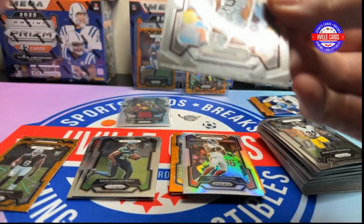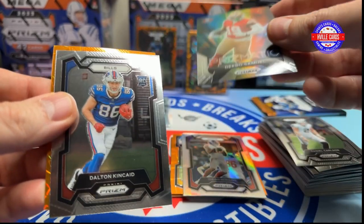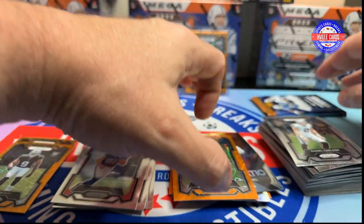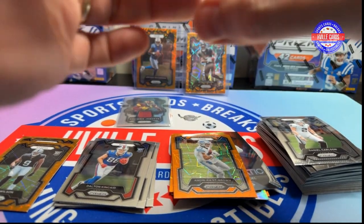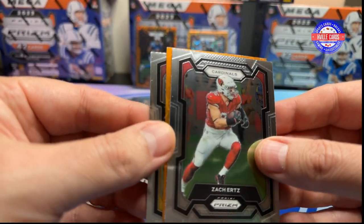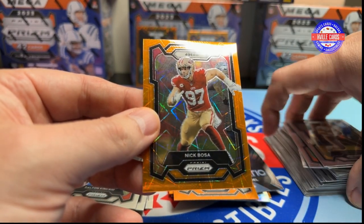We got a silver. Alright — Daniel Carlson, Dalton Kincaid, Prismatic Debo, and an Amon-Ra St. Brown on the Lasers. Last pack of the blasters. Alright, we have a Javon Holland, get rid of the Kid Reporter, a Zach Ertz, John Riggins — Redskins — and a Nick Bosa on the Lasers.